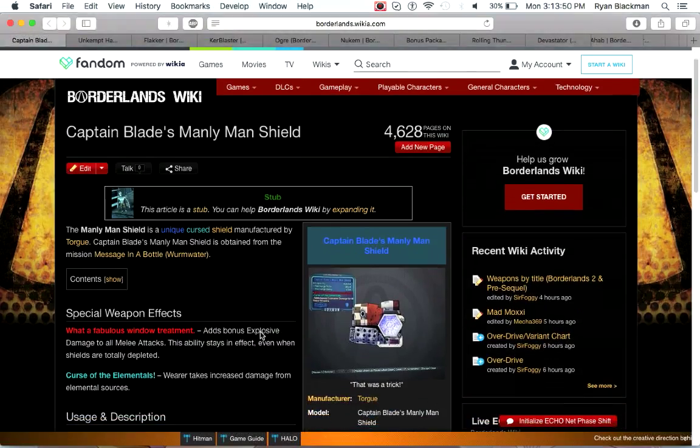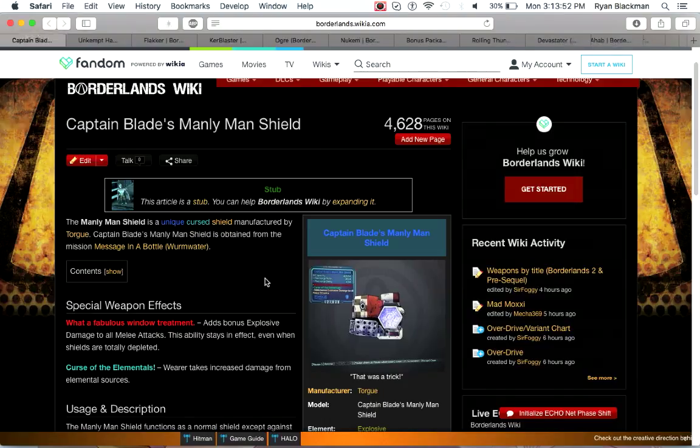Next up is Captain Blade's Manly Man Shield — another Captain Blade weapon. This adds explosive damage to all of your melee attacks, and the ability stays in effect even when the shield is depleted, but you take bonus damage from elemental sources. Considering how common elemental weapon effects are, especially in UVHM, this is a really difficult shield to justify. If you're playing melee it might be worth using, but you're probably better off using something like the Love Thumper.